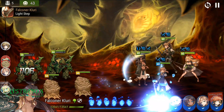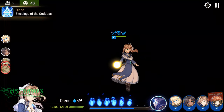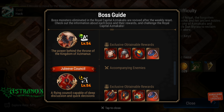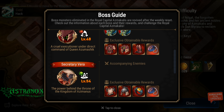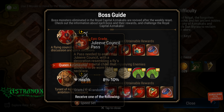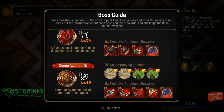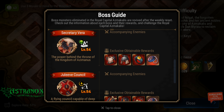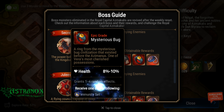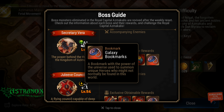The third easiest is probably the fire boss, which would be the Council Julie V. Third is Executioner Carcanis, and yeah she'll leave the council. The hardest one would be Queen Azumachine. Her ring drops are good for PvP if you get a speed substat that rolls into it, or defense percentage — but it's all random, which is why I prefer galaxy bookmarks.